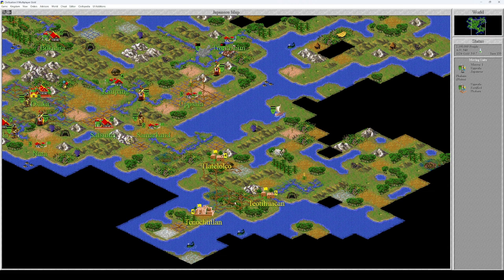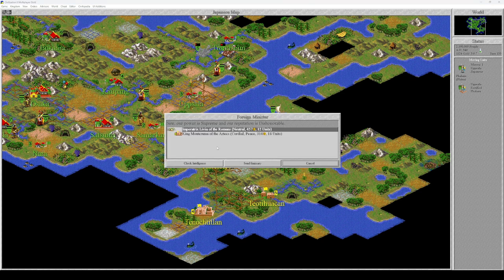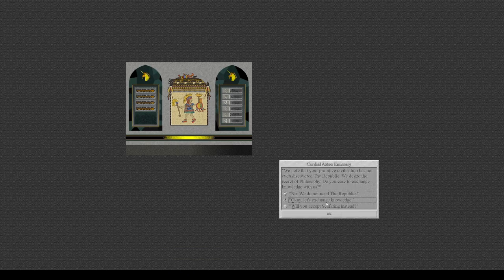Now we're going to move our troops south to kill the Aztecs. I wanted to talk to the Aztecs — cordial peace, they still like me. That's good because I want the Republic. He wants seafaring — no. Philosophy? Yeah, that's fine. Give me the Republic.